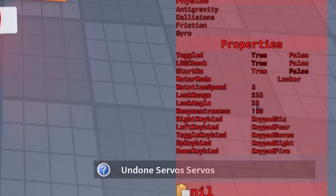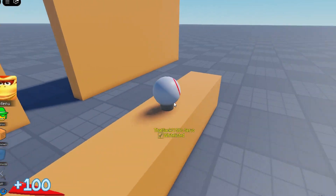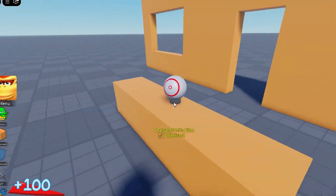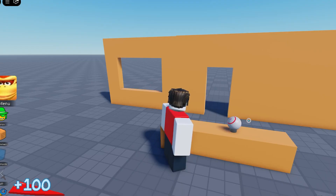Responsiveness changes how fast it takes to reach the end destination. Lower values make the servo smooth and less rigid, leading to the servo falling behind, while a higher value makes the servo more rigid and jagged. The rest of the options are simply keybinds to move the servo right, left, up, and/or down when on the Rotation motor, and the toggle keybind changes whether or not the servo is enabled.